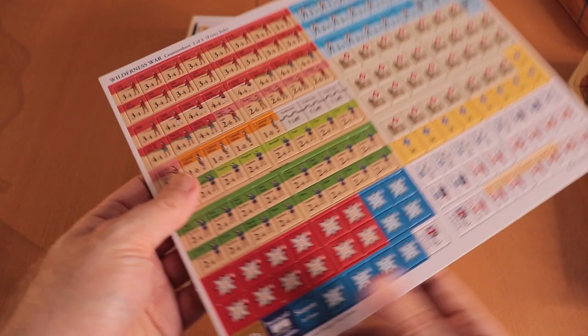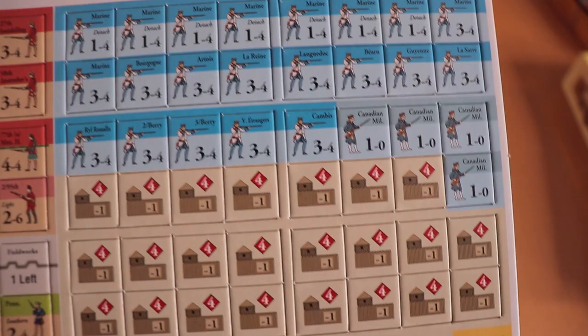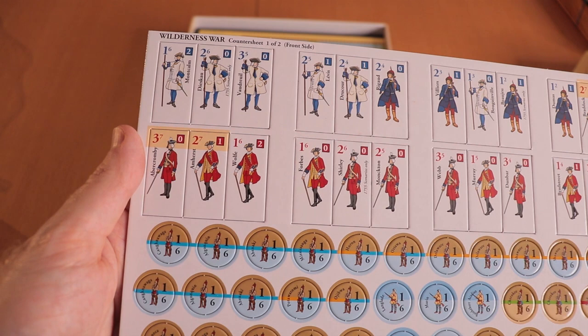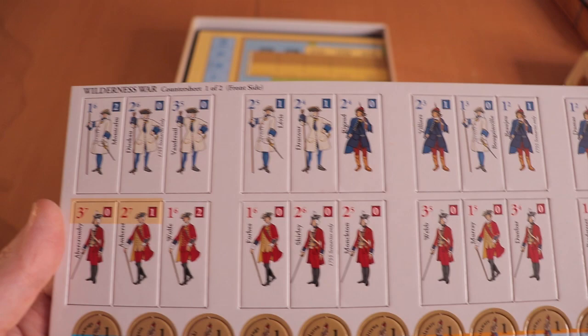And then the chits — very nice looking chits. We've got the British, the French forts, and some leaders down here as well. And then more chits, more units — we have the natives, the First Nations units here, as well as standees for the leader units. They're going to be excellent quality, very thick card stock, really nice looking.